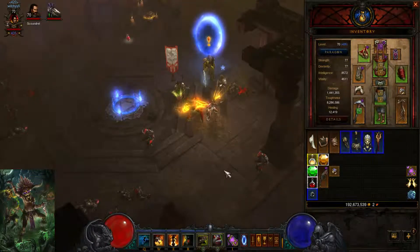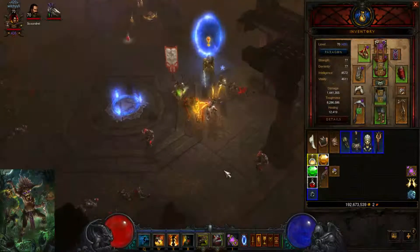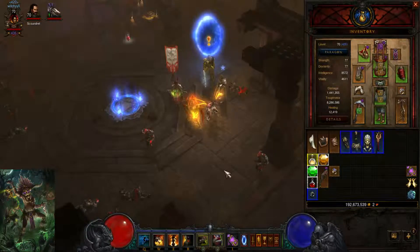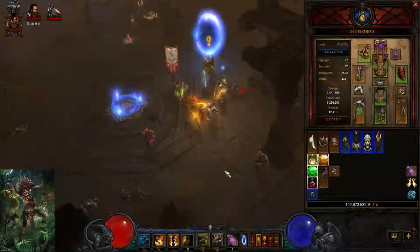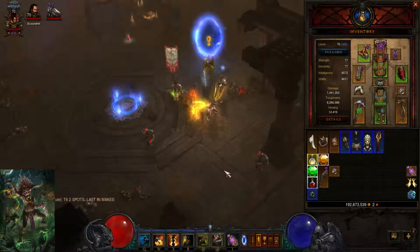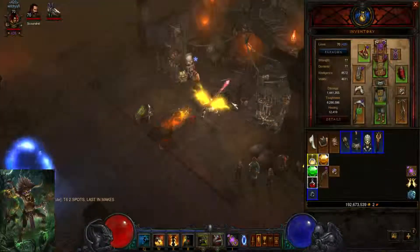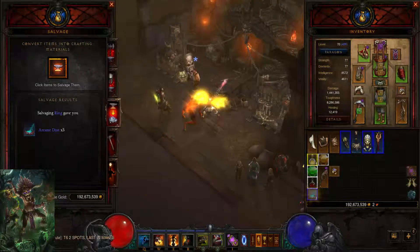If you want to see my Star Metal build, it is on my YouTube channel — it's one of my recent uploads. If you want to see the poison dog build, it also is on my YouTube channel — one of my later videos. This is CatSwag, see you guys next time. Bye-bye.